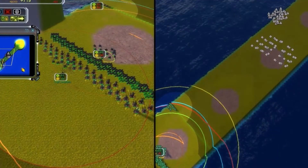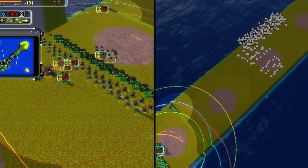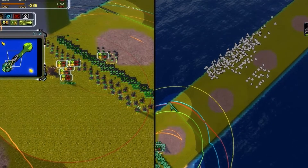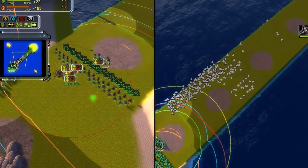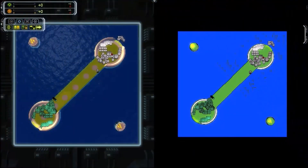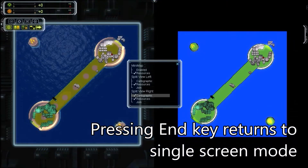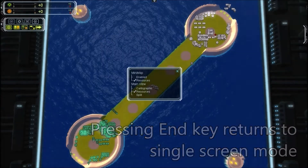Split screen. Every once in a while I activate split screen mode to see if my forward base is doing well, or if an automated attack is successful, while I am preparing my next move on the other half. And it's even more fun to play with two screens. Whatever the reason, this game allows you to split the screen in half by pressing the Home key. The End key brings back the normal view.